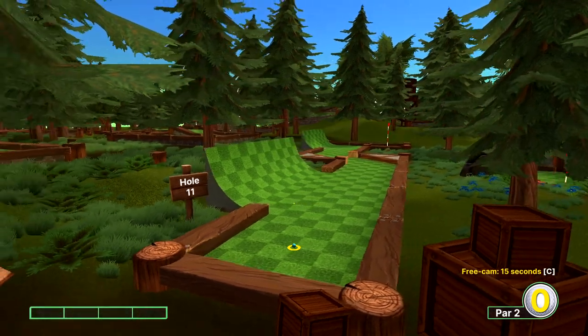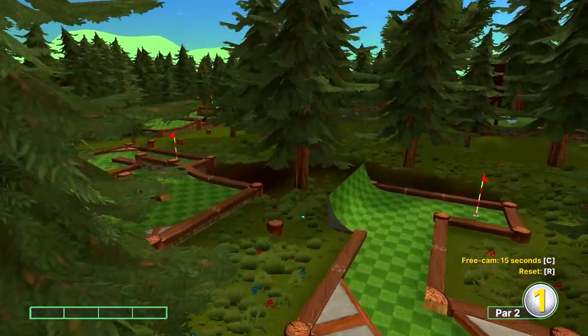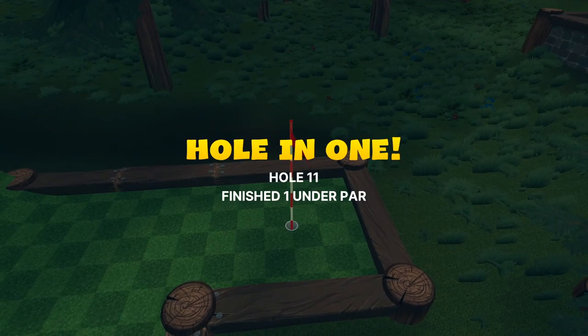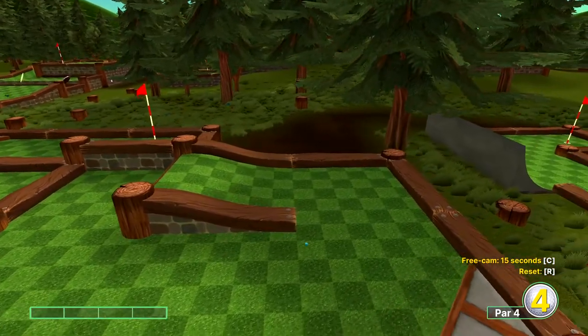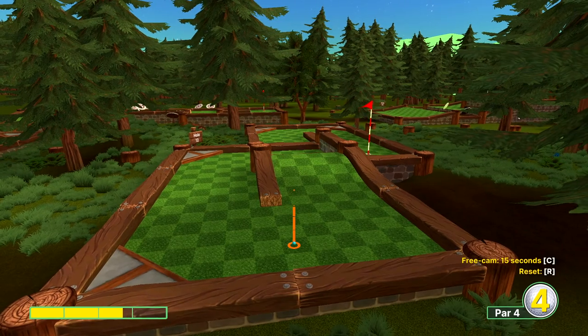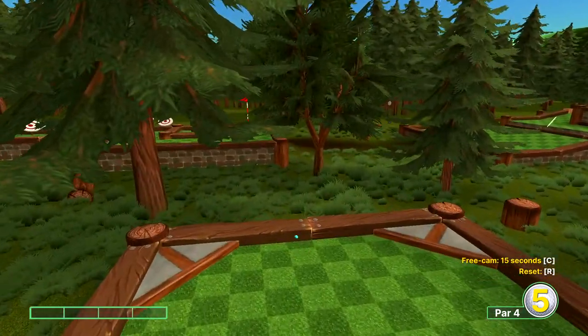Hole eleven, full power just on the corner of the end of the post. Hole twelve, there is a bolt there and I'm aiming just to the left side of the bolt at full power. And then we're going to go just under three power to the left of this joint.